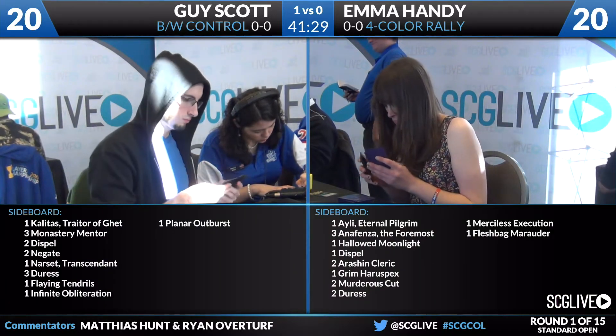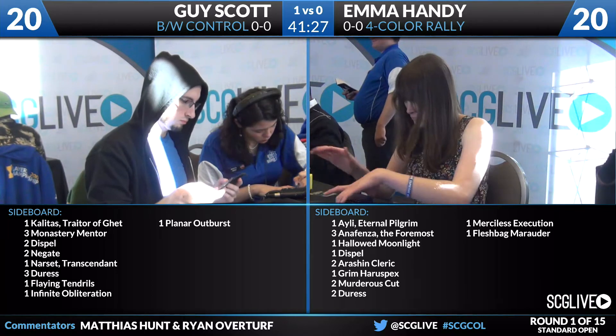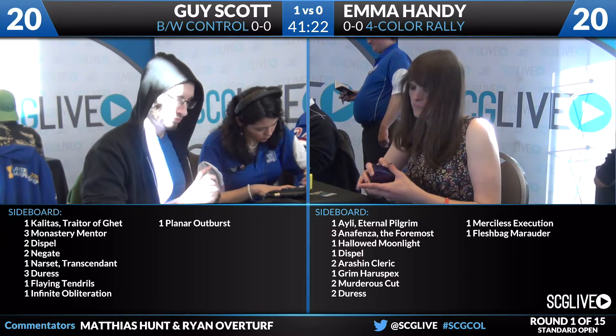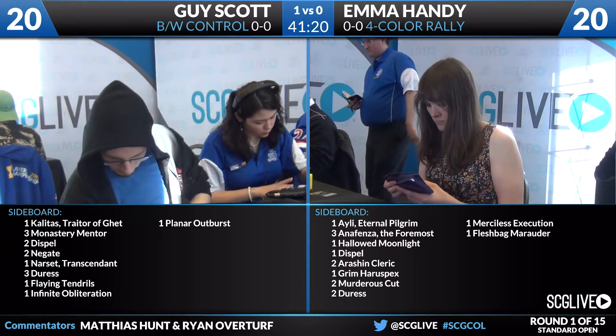Starting on Guy Scott's side: he has one copy of Kalidus Trader of Geth, three Monastery Mentors, two Dispels, two Negates, Narset Transcendent, three Duress, a Flaying Tendrils, an Infinite Obliteration, and a Planar Outburst. What are we looking at in this matchup?